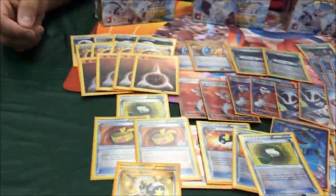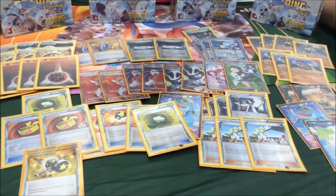Round four, I played against Seismitoad Bats. I won that game again — same strategy. Heart Charm, Seismitoad, Quaking Punch, taking 10 damage. Pokemon Center Lady healing stuff off. I won that game.